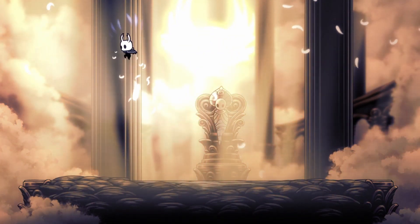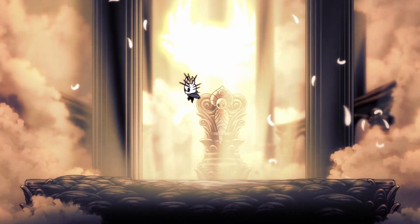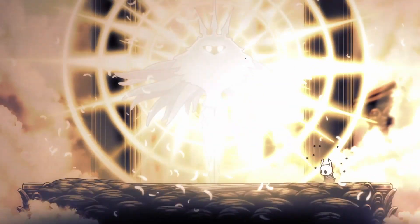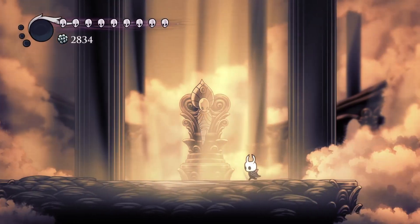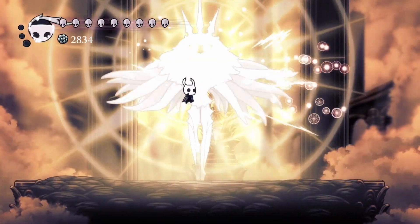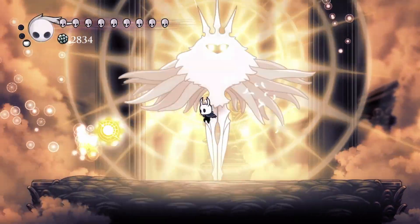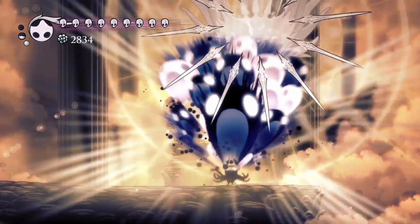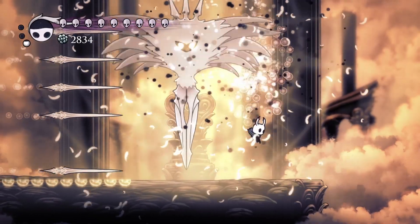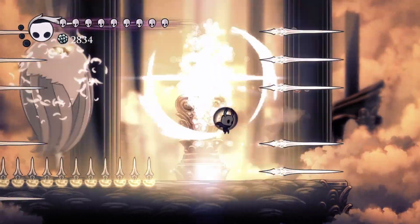The number one thing you want in the beginning is just to grab a bunch of soul off her with the nail strikes, and then you can use that with your Abyss Shrieks to cause massive damage and hopefully get through this fight as quickly as possible, because the longer this goes on the more likely it is you're going to get hit.